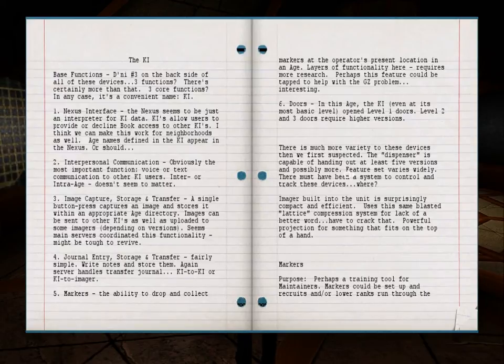The key — base functions. There are certainly more than three, but three core functions is a convenient name. One: Nexus interface. The Nexus seems to be just an interpreter for key data. Keys allow users to provide or decline book access to other keys — and we think we can make this work for neighborhoods as well. Age names defined in the key appear in the Nexus. Two: Interpersonal communication — obviously the most important function. Voice or text communication to other key users, inter- or intra-age; it doesn't seem to matter.